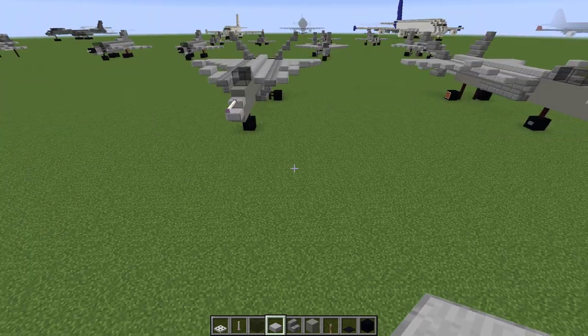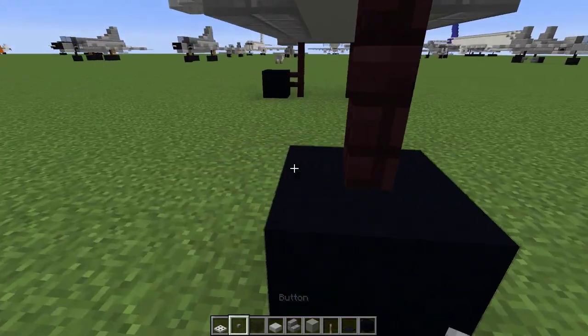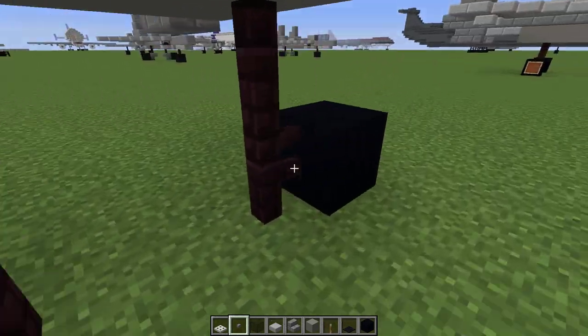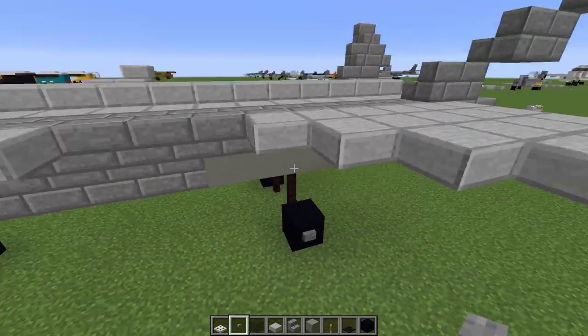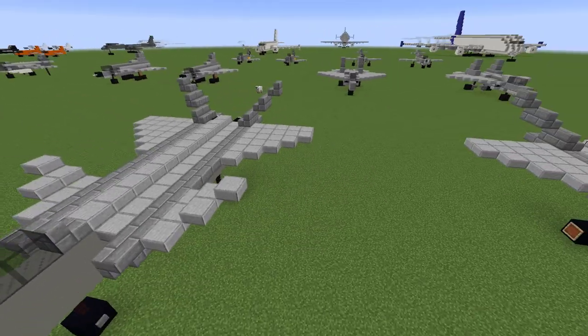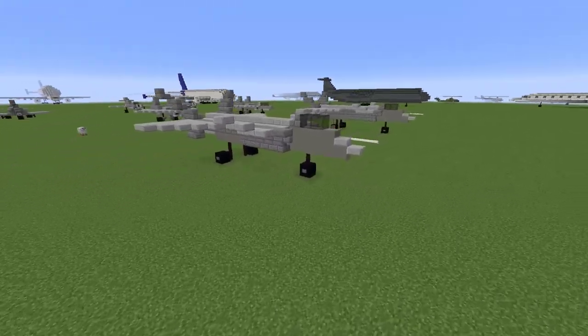Quite a cool airplane! We could also add some color to the wheels just to bring them out a bit and make them look less dull. Anyway, I hope you enjoyed this. If you liked it, you can press the like button and subscribe to my channel. You can also check out my other videos, and I will see you next time.